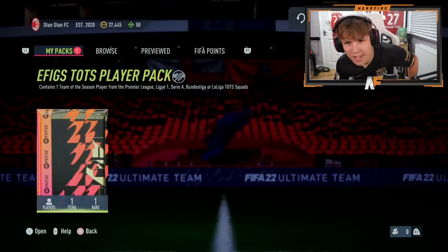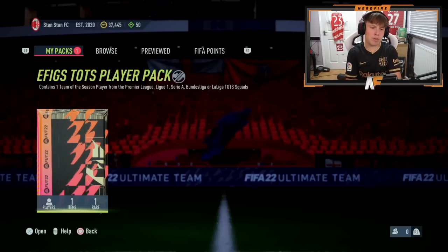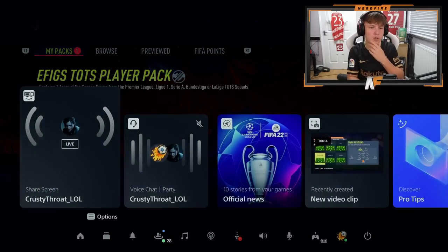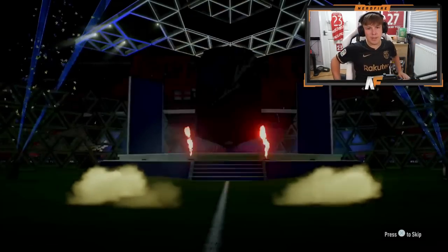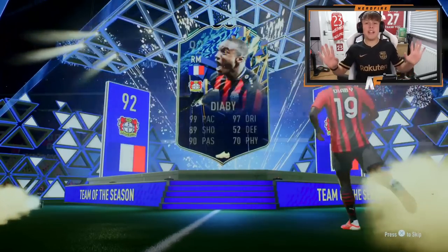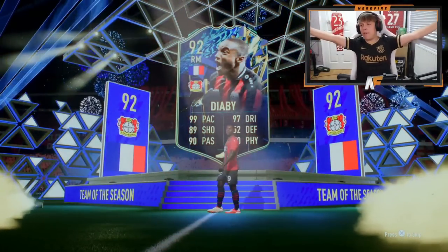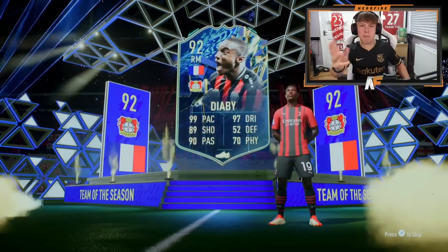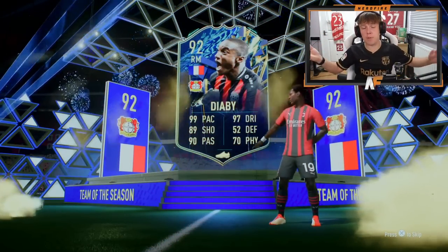Pack seven — apparently it's not just Premier League and other people have been getting other leagues, but I can't believe we've been through six without a different league. Let's see what Krusty Throats gets on his EFIGS pack. He's cracked it open — number seven for today's video. French, right mid. The Premier League curse has been broken! That's the first non-Premier League player we've seen. It took us seven packs to see a player that's not in the Premier League. Pretty mad.